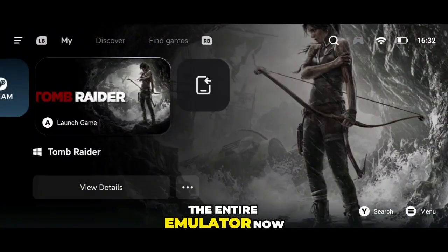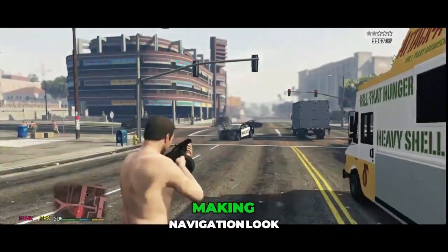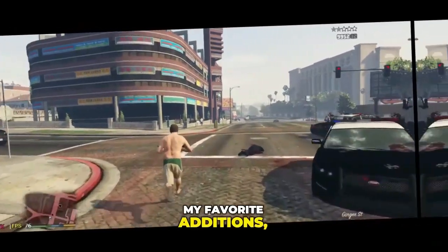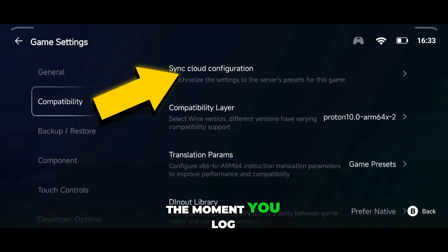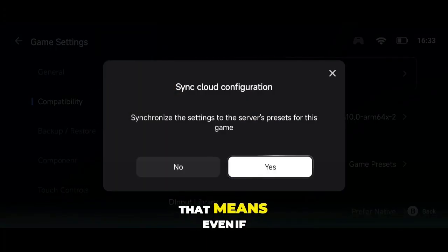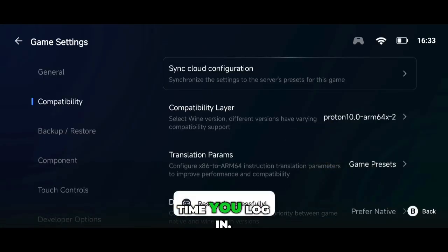Not just that, the entire emulator now features a bold next-gen font across every menu and section, making navigation look crisp and premium. And here's one of my favorite additions: the Cloud Sync feature. The moment you log into your account, every game you play will automatically save its settings to the cloud.